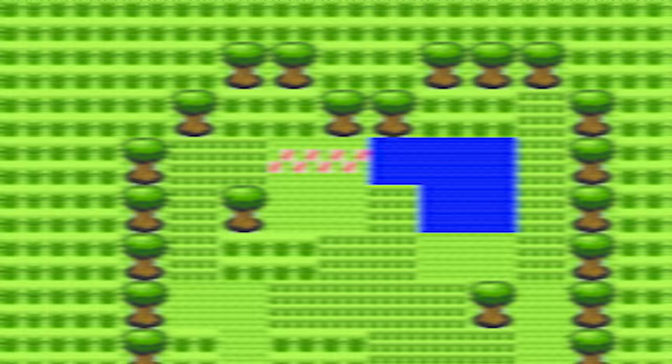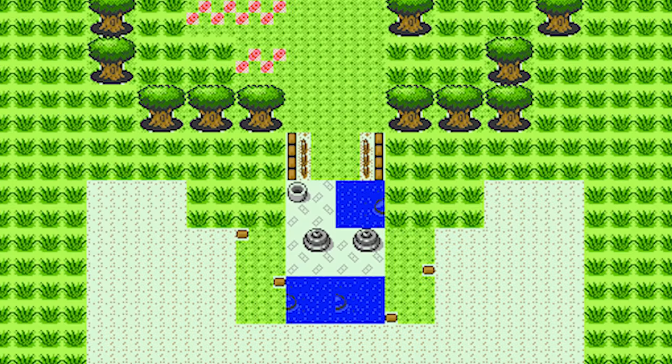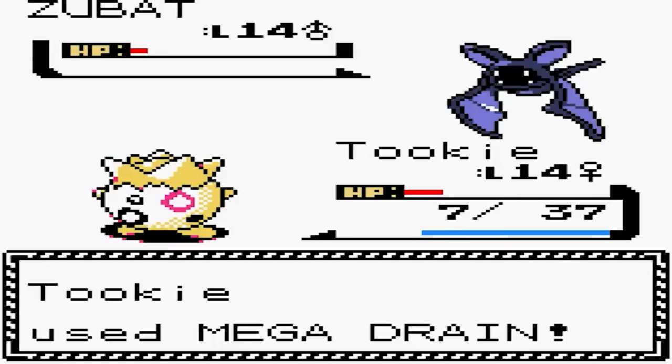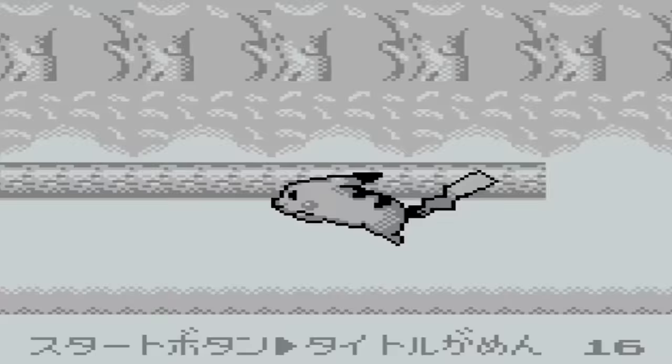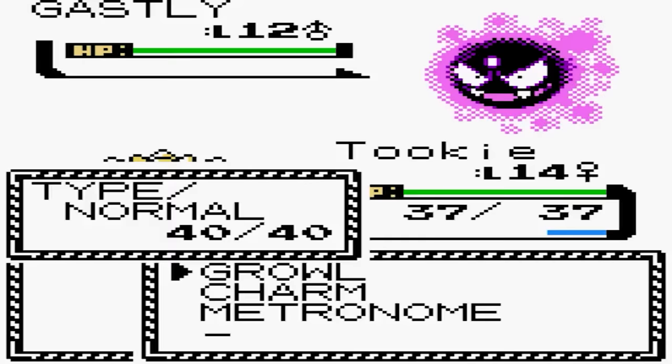There was also going to be a Safari Zone in Gold and Silver, as evidenced by this unused, unfinished map of Fuchsia City's Safari Zone, which ultimately didn't make the final game. However, the Safari Zone would eventually be included in the HeartGold and SoulSilver remakes. Within one of Gold and Silver's many beta leaks was an interesting minigame on the title screen that had Pikachu running along collecting musical notes. According to The Cutting Room Floor, you were also originally going to be able to name your mom in this game, much like you can name yourself and your rival.